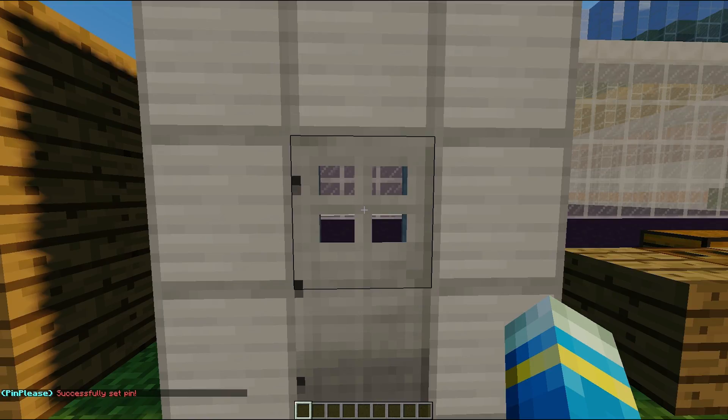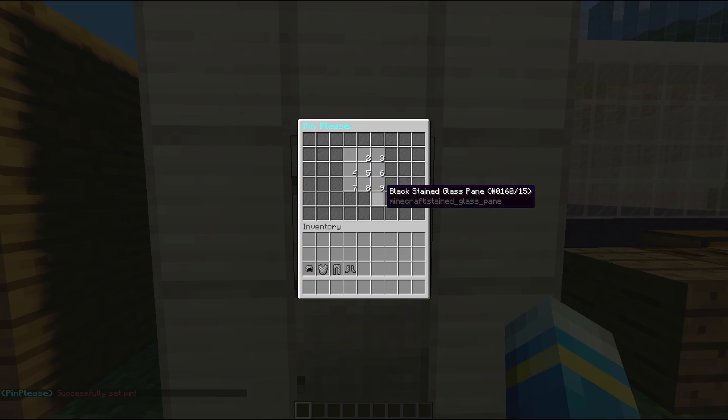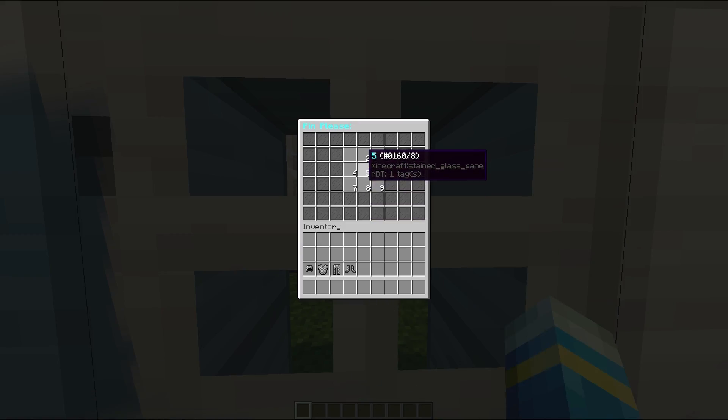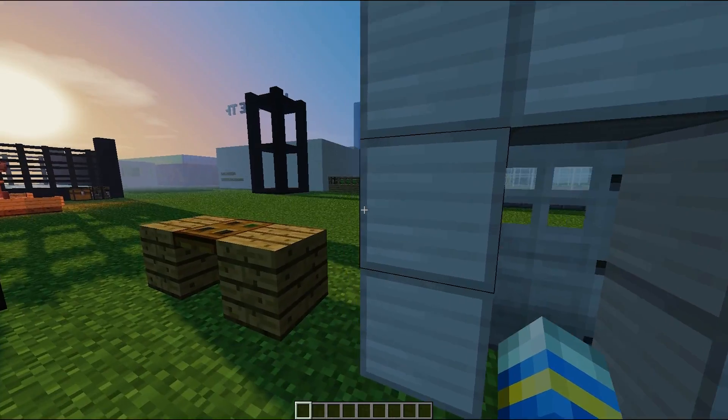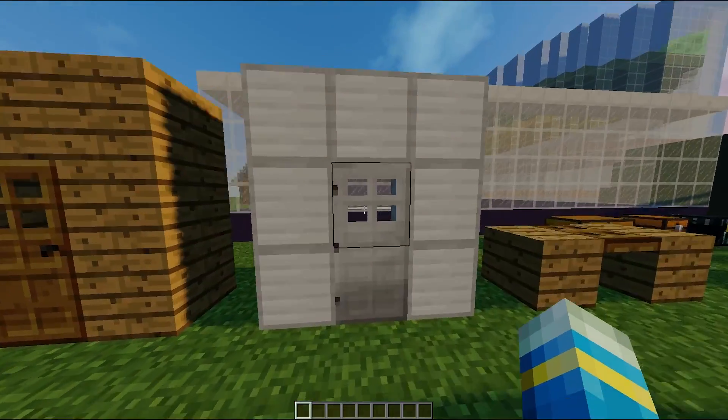So a bit of a strange pin but it's good, no one's going to guess that. If we type it in and quickly run through — obviously we weren't quick enough then. There we go, so obviously stand close to the door and then quickly rush in once you have typed the pin in correctly.